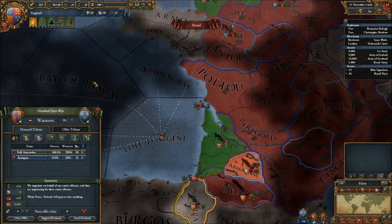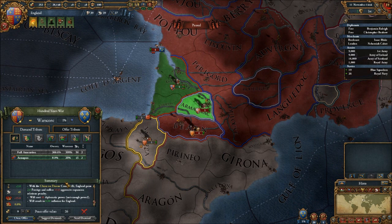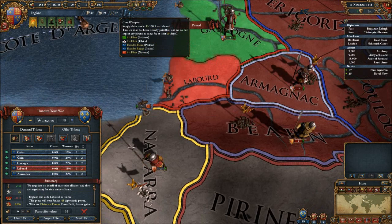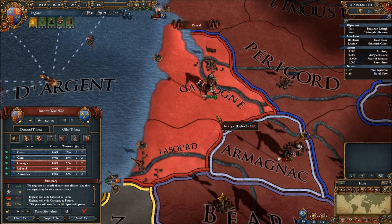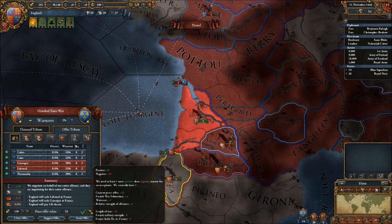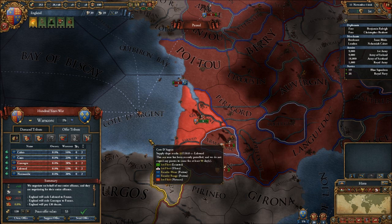First thing I'm going to do is say, hey France, this is getting ridiculous. Oh, you won't let me give up? There we go. We're going to say Labouard and Gascon are yours — and you still don't want that? Hmm. Okay, we can afford to pay just a little bit here — you'll accept that. Great. That's going to drop our treasury about half. That's fine. I don't want these provinces anyway.